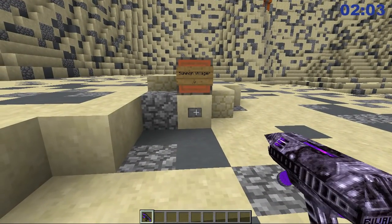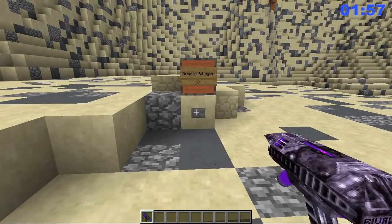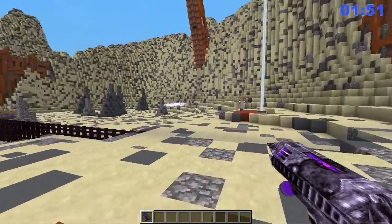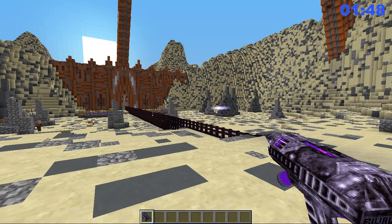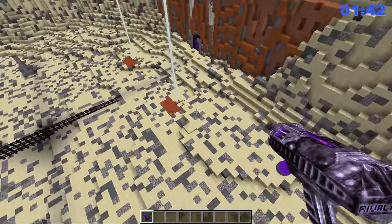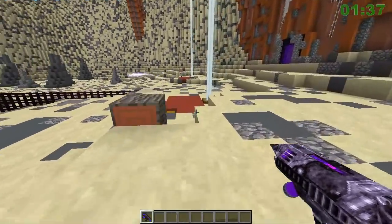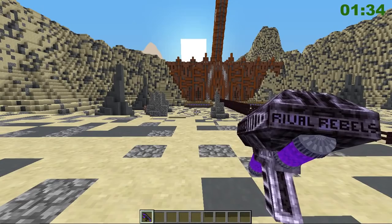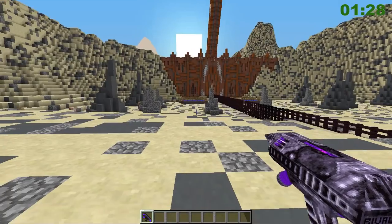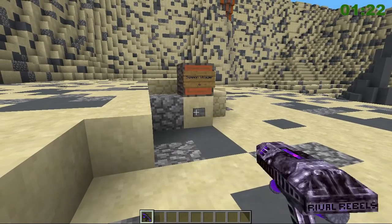Let's summon in loads and see how many we can get in. There are loads of villagers down there. I didn't mean to do that — I'm so sorry, I got out of my red zone, but that wasn't my fault. Let's fire these guys in. They've gone crazy. Did any of them land in? He just missed it. I think spamming them is the way to go because then they fly off in all different directions.